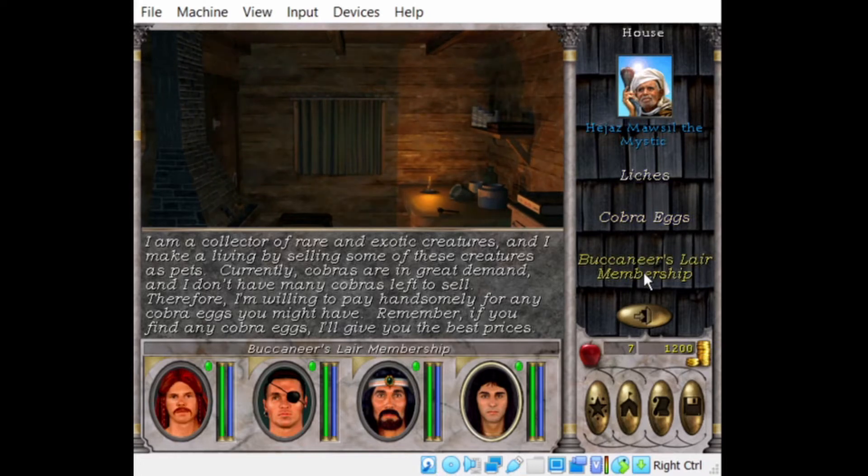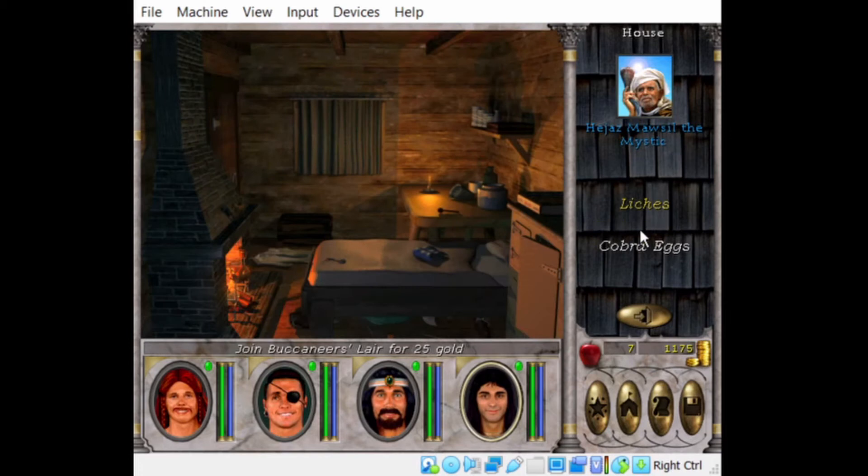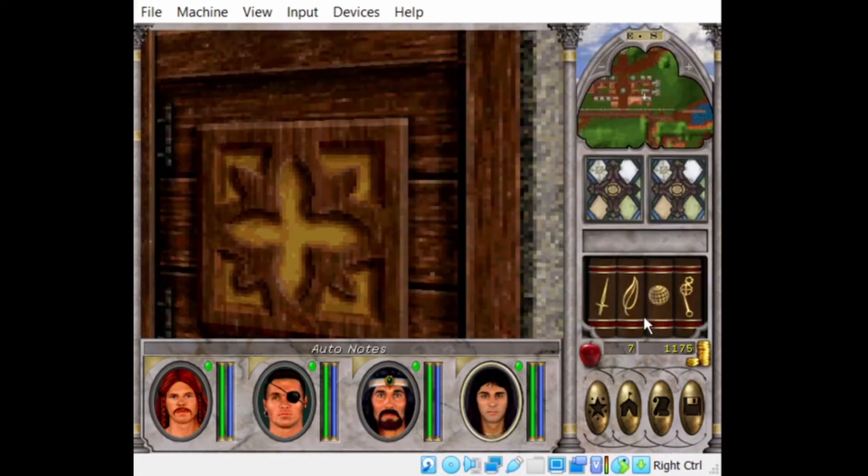This guy sells us the membership to the Buccaneers Lair. He says: want to buy membership in the Buccaneers Lair? We have two chapter houses in the kingdom and we support our members by teaching them certain invaluable skills — skills that are kind of on the shady side. All we want is 25 gold pieces and our services are at your disposal. So we will buy that.